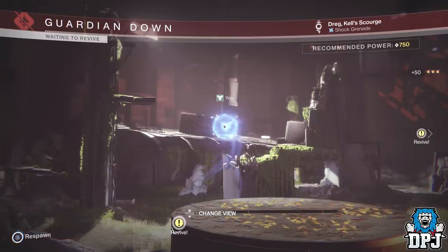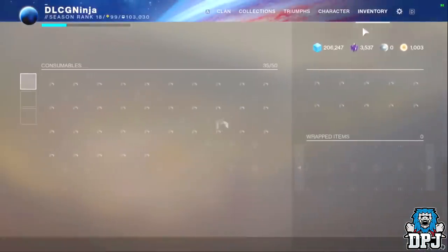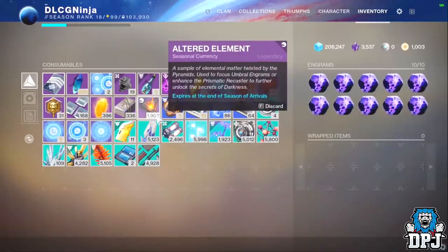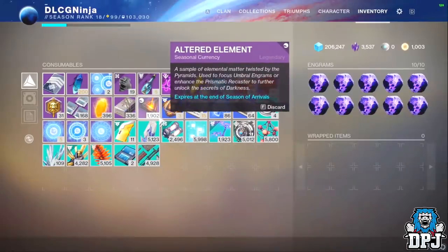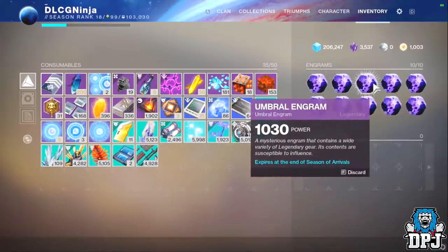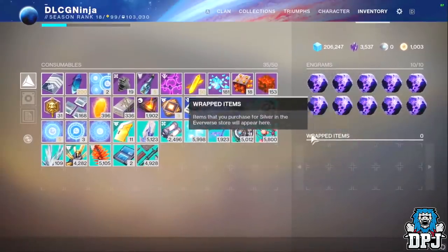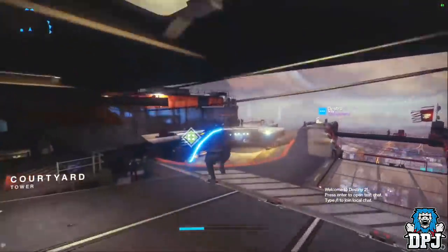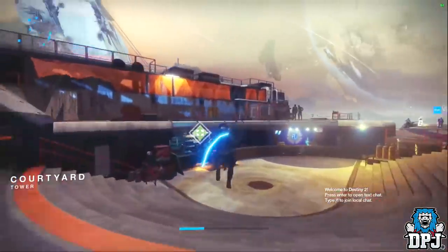The footage you can see on screen now is what DLCGNinja earned in about 8 hours — he did this while he was asleep. You can see he came back to a full inventory and a full postmaster of umbral engrams. What more do you need? Remember also, focusing the engrams gives you a chance that they will drop higher than the number stated. I'm not sure if it's a glitch or not, but sometimes they can drop higher than the number states, and that's the important part for levelling up that power level.